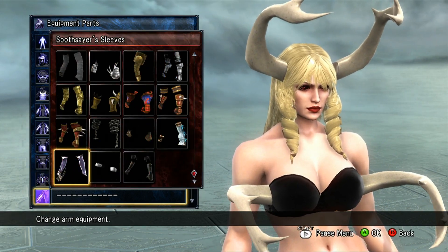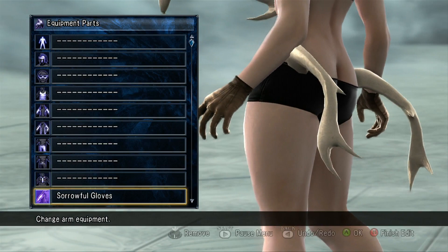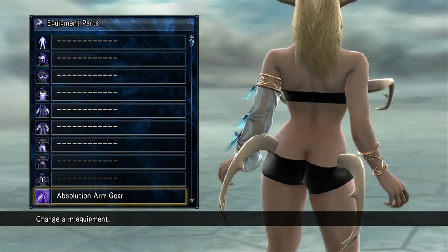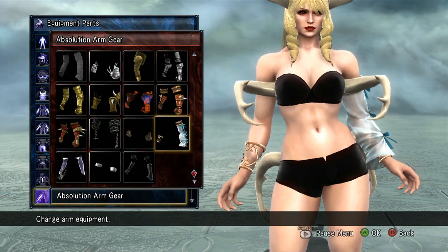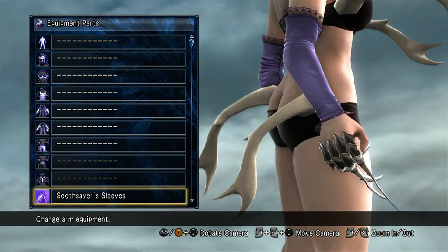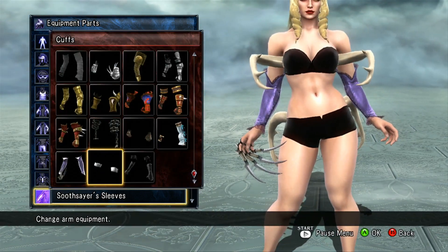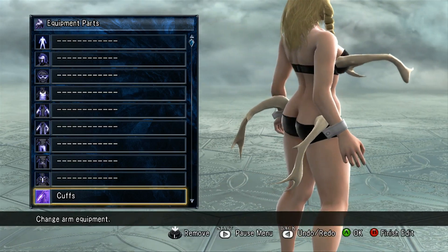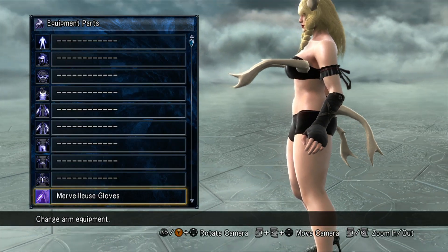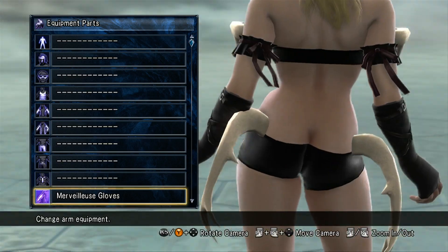For gloves you get the Sorrowful Gloves, the Seaslayer's Sleeves — excuse me, it's early, haha — that's from Viola's set. You also get Viola's cuffs and the Marvelous Gloves. Mervilous — Mer-Velius — I don't know, I'm not a French teacher so sue me.